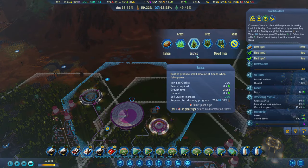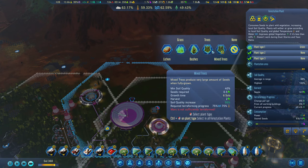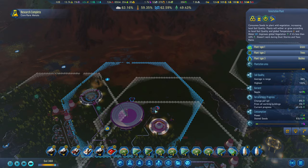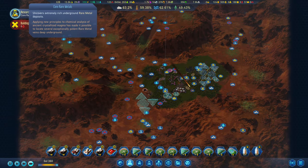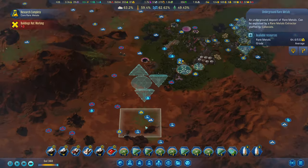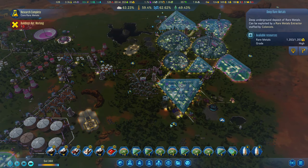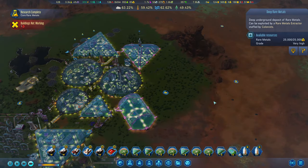Let's get the seeds sorted over here - we're going to go grass. I want the mixed trees but we can't do that one just yet, and then bushes. Uncover extremely rich underground rare metals - I think it just adds deposits around you right? Extremely rich would indicate that.